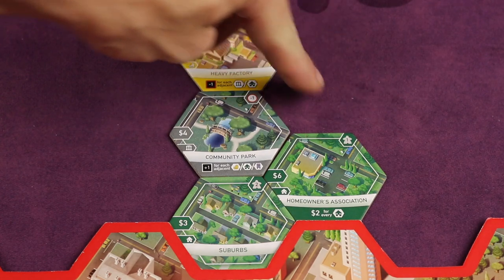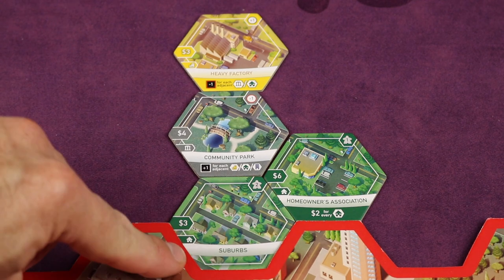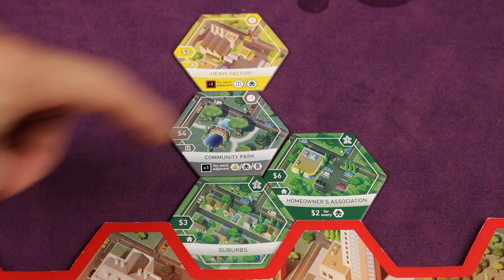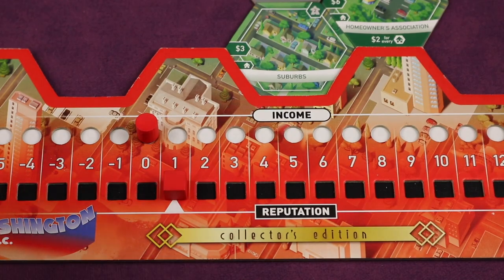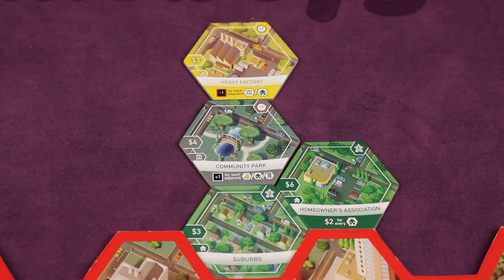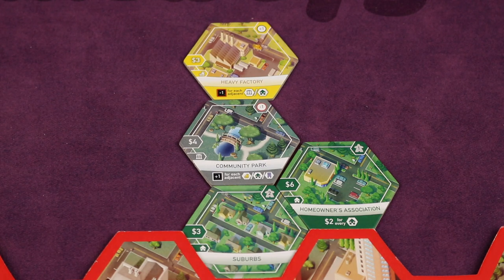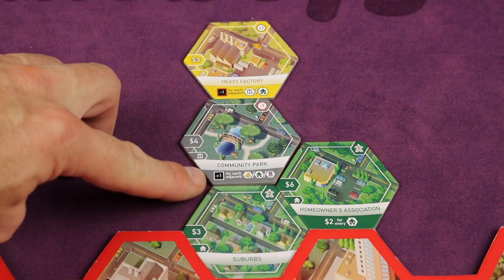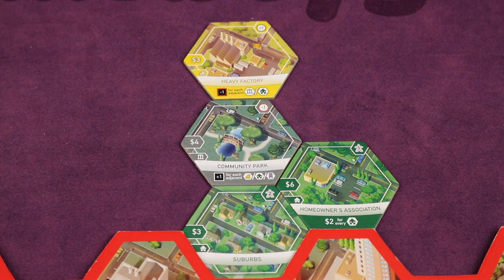Next, look at each tile adjacent to the one just placed for conditional effects. For instance, a tile saying plus one reputation for each adjacent industrial, residential, or commercial — since the placed tile is residential, that gives one more reputation. Keep in mind that everyone started with the suburb, which gave two population. The starting reputation of one comes from the interaction of these starting tiles — one tile gave reputation for adjacent buildings, but another gave minus one for being next to a civic building, netting to one.